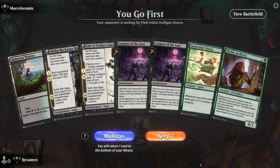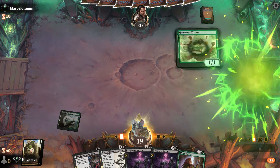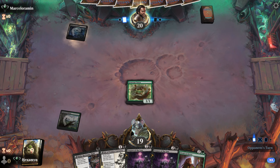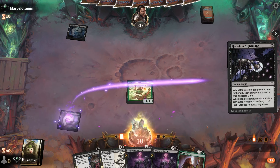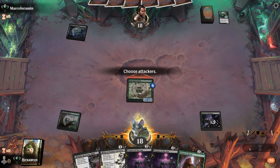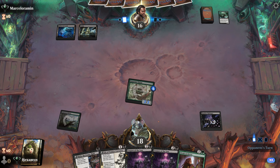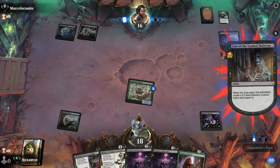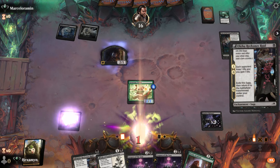Alright, on the play with a great hand — I'm not going to normally advocate this, but I'm going to keep this one-lander. We do have a creature which is important and pretty much any land is good for us. Hopeless Nightmare on turn one. I don't normally advocate keeping one-landers, but our hand is so good that when we draw a land we should be okay. We're playing 24 lands, slightly lower than I normally play. We've got the opponent down to 16 and they have Keisha — that's a skeleton. We don't find a land but it's another one-drop.